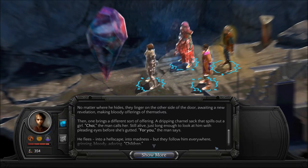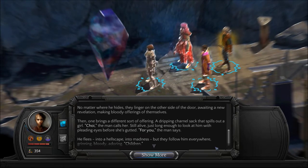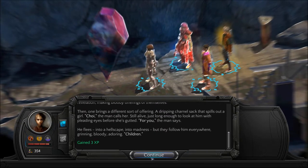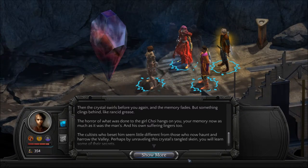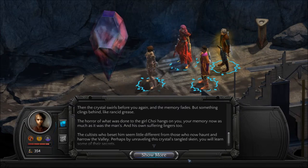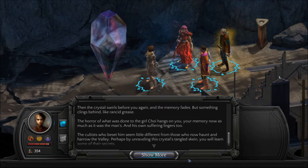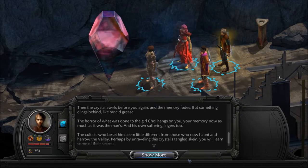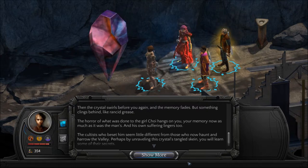Are these the children of the — I forget what it's called — the three that we fought when we first came in here, because they were looking for the two memorialists? I'll remember that. Then the crystal swirls before you again, and the memory fades, but something clings behind, like rancid grease. The horror of what was done to the girl Choi hangs on you, your memory now as much as it was the man's, and his own suffering lingers too. The cultists who beset him seem little different from those who now haunt and harrow the valley. Perhaps by unraveling this crystal's tangled skein, you will learn some of their secrets.